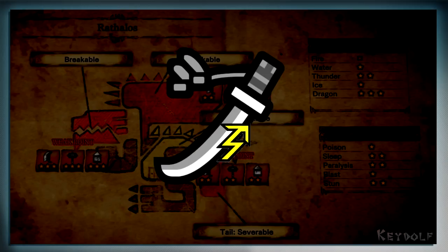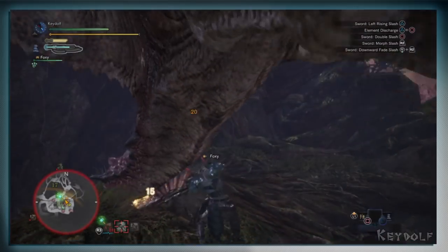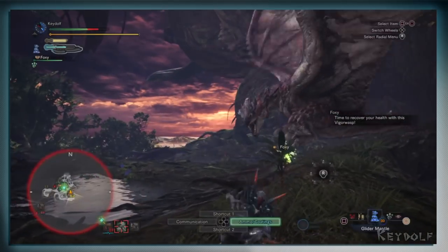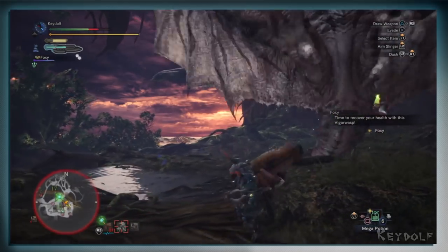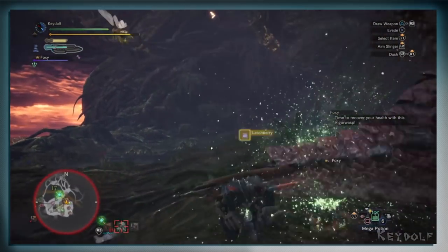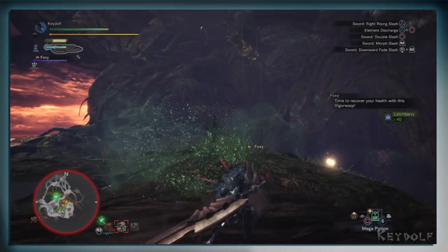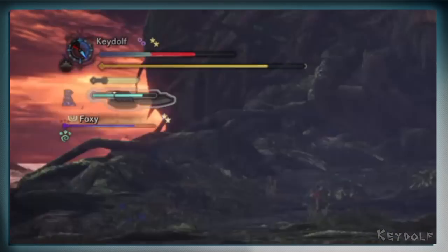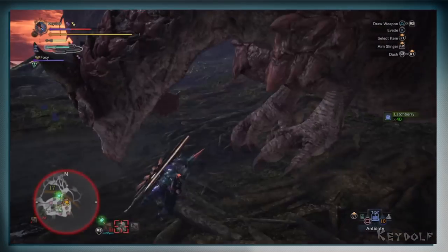As for the armor, take one that has high defense and fire resistance. If you've taken on Odogaron as part of the assigned quest, then you should be ready in terms of armor and defense. That said, upgrading your armor, whether it is through the armor spheres or simply crafting better gear, it just won't hurt. Rathalos can also give you the Poison status, so be sure to have a full stack of Antidote ready.